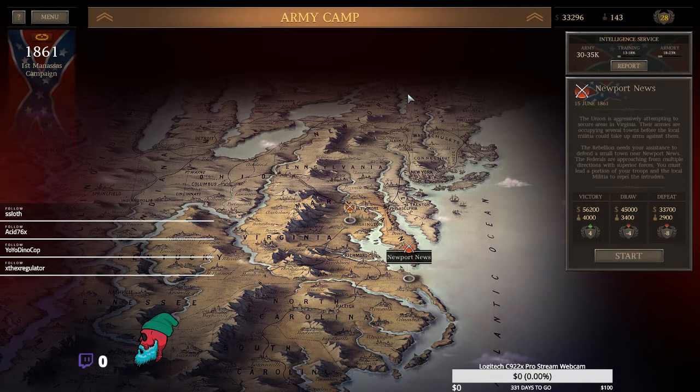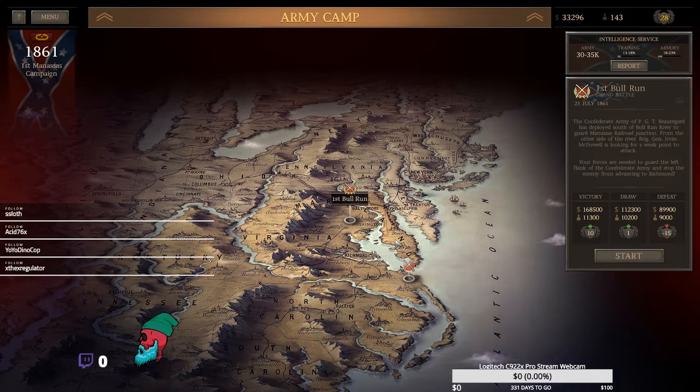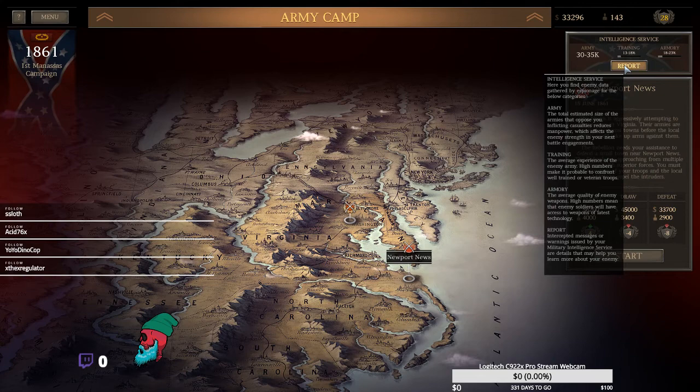Let's take a look at our campaign map. We have the main battle of First Bull Run and Newport News. Scrolling to the right, we can see our intelligence service, which gives us a report on Union forces from our spies. We have some correspondence — a captured message dated 5-29-1861: 'Nothing noteworthy to report, except that Mack Longbeard has again beaten our army and we must again abandon our camps and withdraw. Sir, we need more able soldiers to fight this rebel.' Our name is already known to these Union forces, which is pretty cool.